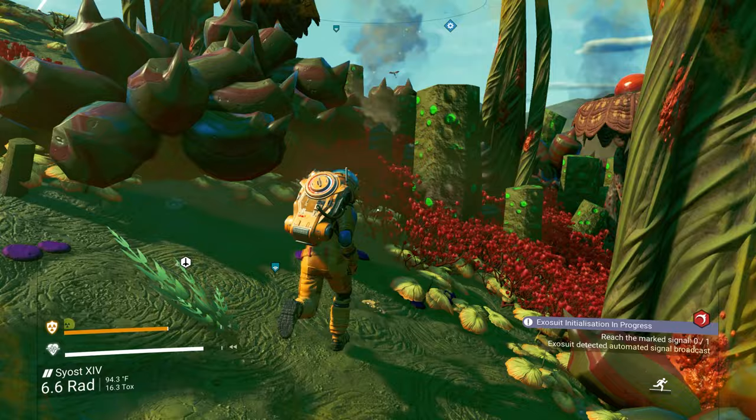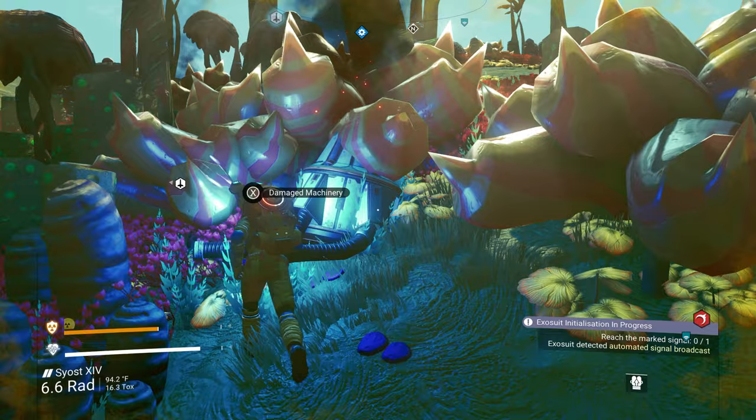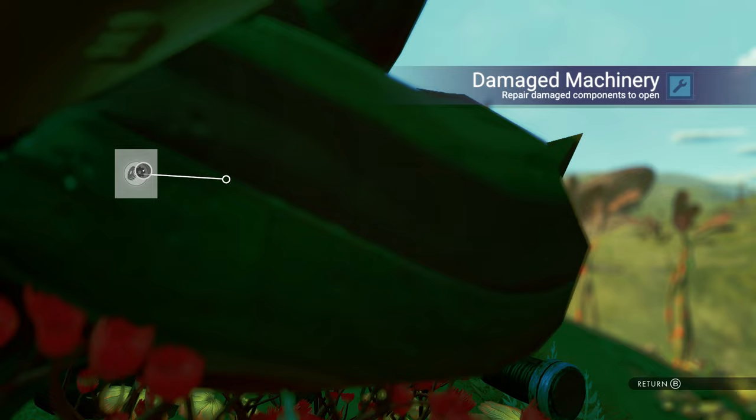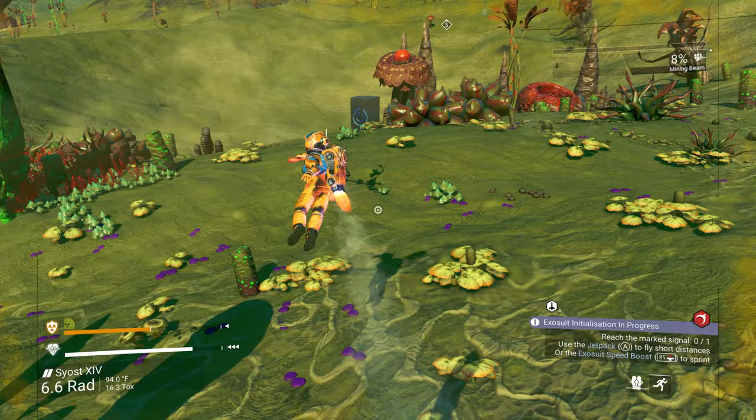Because it's a radiation planet it's gonna throw me off. It's in the middle of all this — let's see, give me an upgrade. A life support upgrade would be amazing, or a hazard protection upgrade. I'm not gonna complain though because I got so much good stuff early on. What's down here?